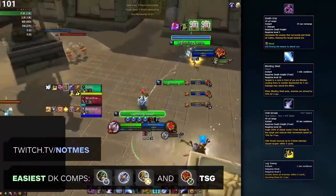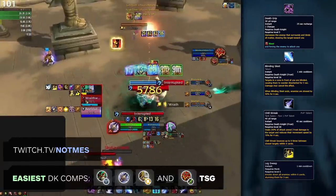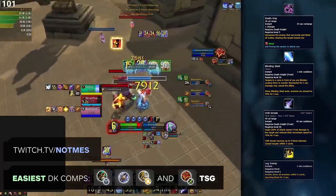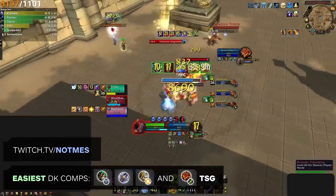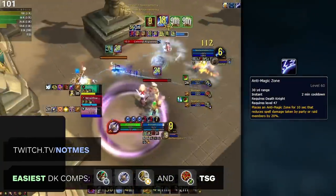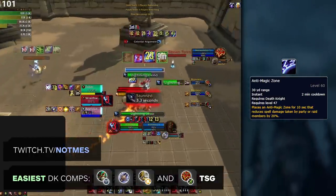There are two comps that are both strong and relatively easy for death knights. The first is Windwalker/DK/Holy Paladin, commonly called Walking Dead Cleave because it can simply walk up to you and kill you. This comp has one of the strongest kill setups in the game, with death grip being used into blinding sleep, chill streak, and leg sweep on multiple enemy targets with massive AoE damage. Both DK's and monks deal some of the highest damage in the game and most of the game is spent trying to overwhelm the enemy team with raw damage. DK's have an important role in this comp, which is to support their team with anti-magic zone to counter enemy setups. Outside of this, the wide array of defensive cooldowns from the holy paladin is usually enough to consistently deflect enemy attacks.